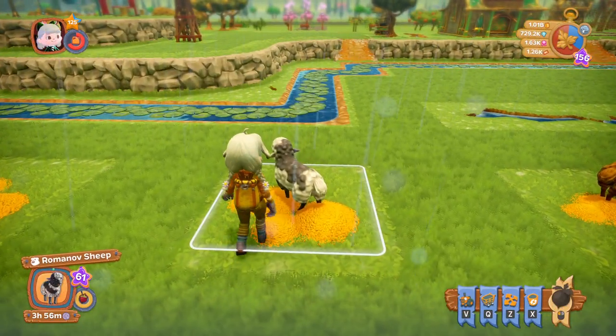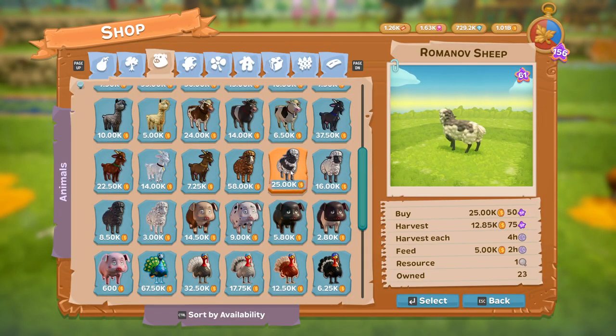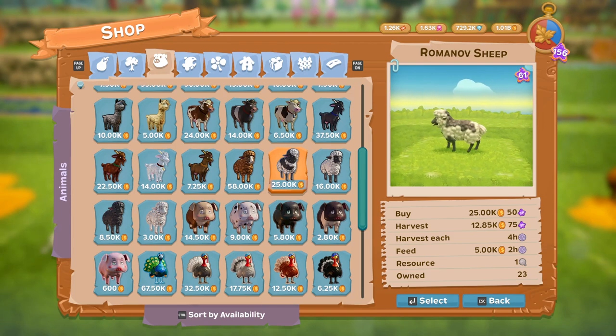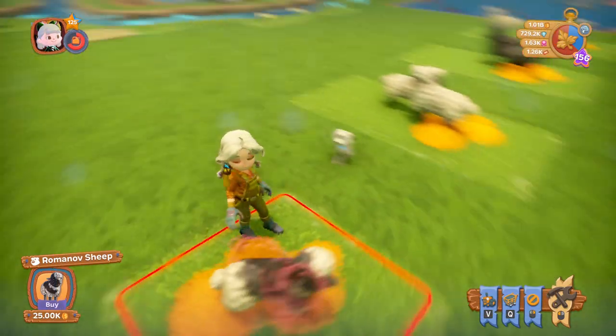Next we have the Romanov sheep. The Romanov sheep costs 25,000 coins, you harvest it every four hours, and it is available at level 38.